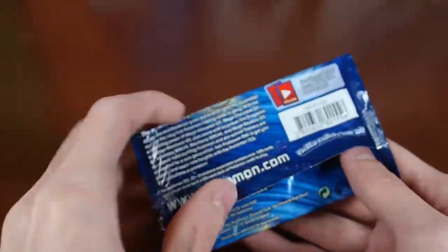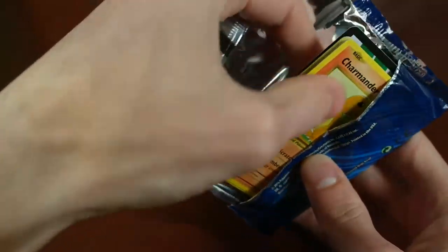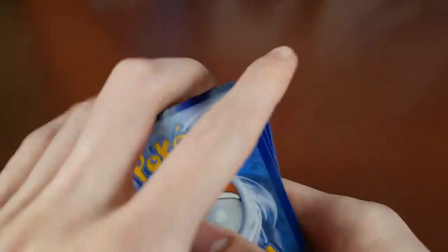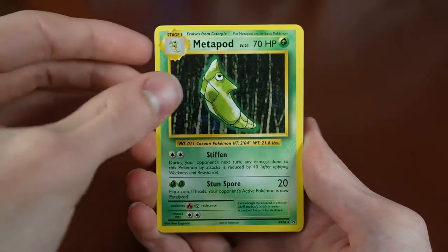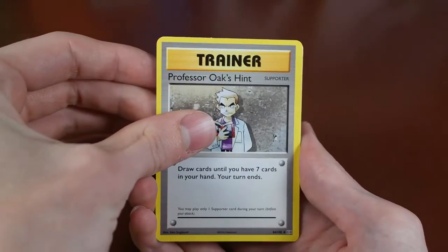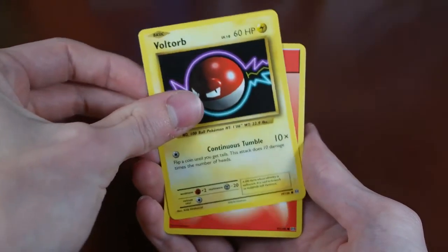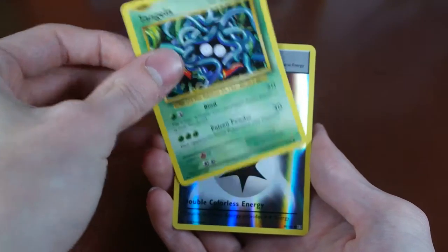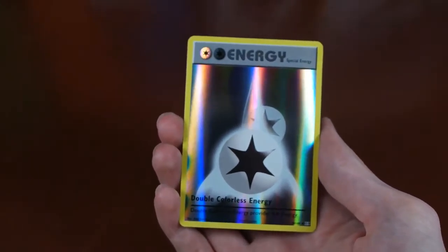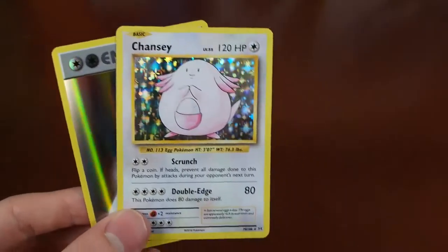Our last pack — hoping for some magic in this one, hopefully something very nice. Get the code out, 1, 2, 3 to the front. Did we get a secret rare? De-evolution Spray, Metapod, and an Oak's Hint — so we did not get a secret rare. But we have Charmander, Voltorb, Fire Energy, a Vulpix, Tangela. Our Reverse — ooh, that's so nice — it's a Double Colorless Energy, it shines like crazy. And our Rare is a Chansey Holo. Nice.